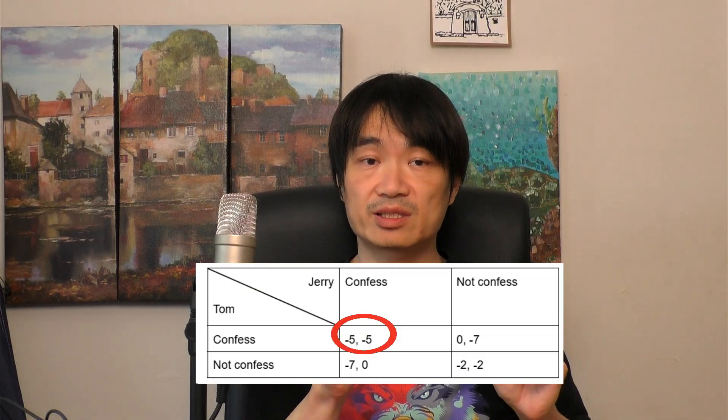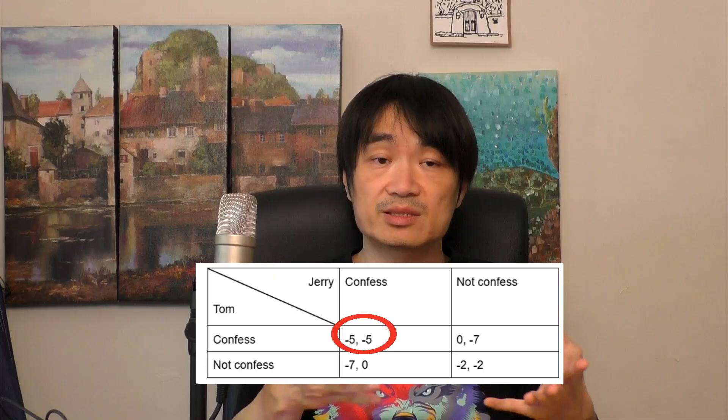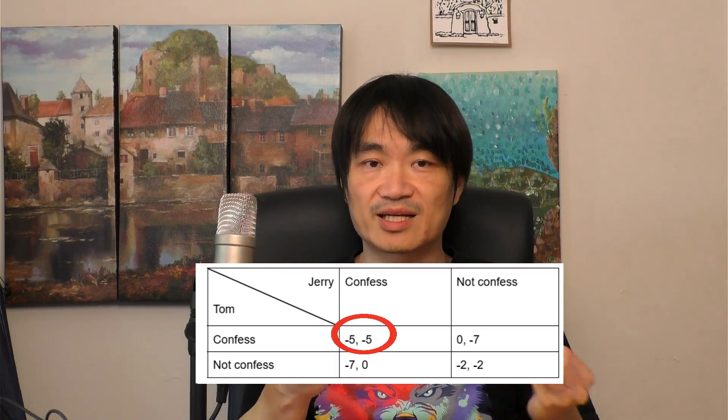I use negative numbers here because the payoff from prison is negative. The more prison you have, the less satisfaction you have.